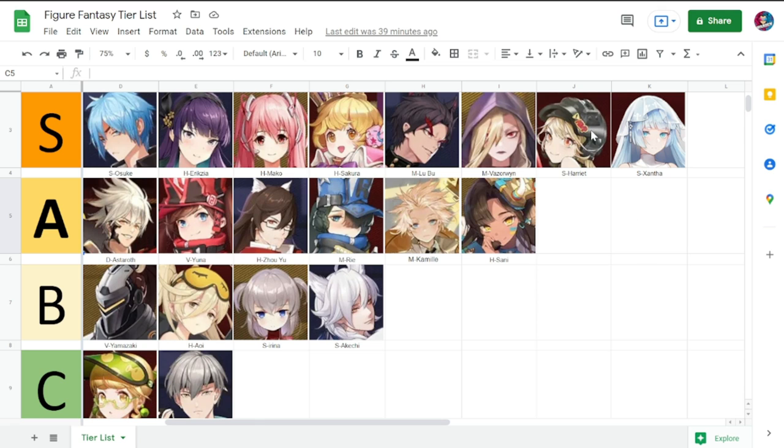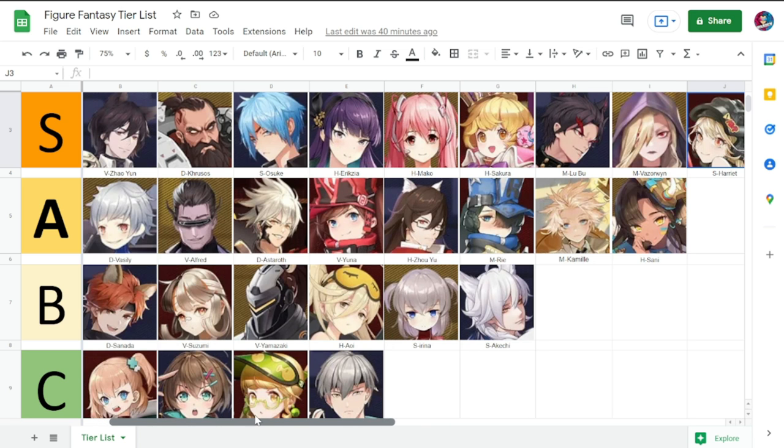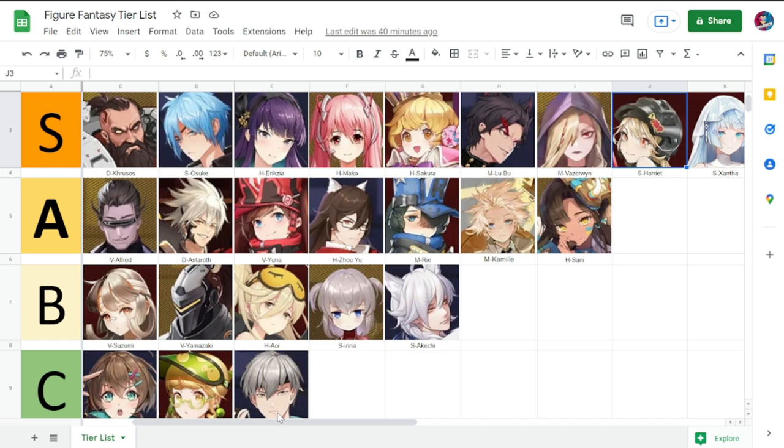Harriet is also a Specialist. She blinds enemies, has very good utility, and frequently summons units that explode and then get re-summoned. She's a really good support to have on your team with long range. Compared to Zuzumi, Harriet is more survivable and continuously provides summons.